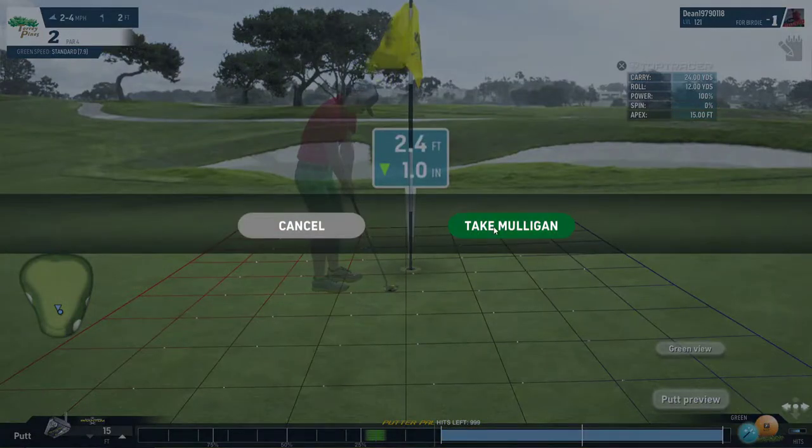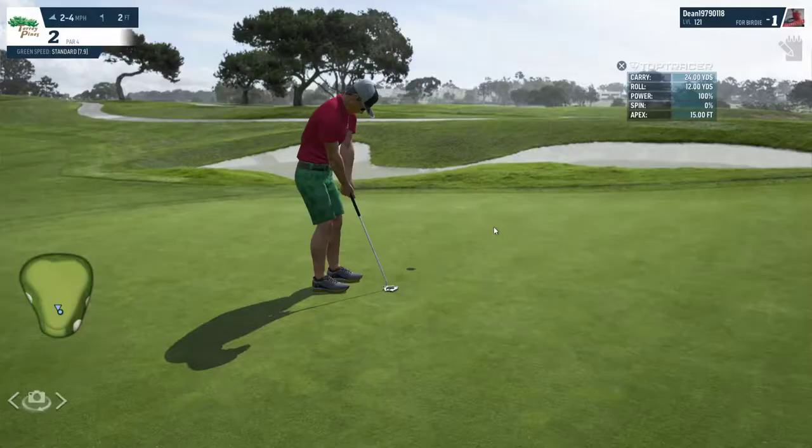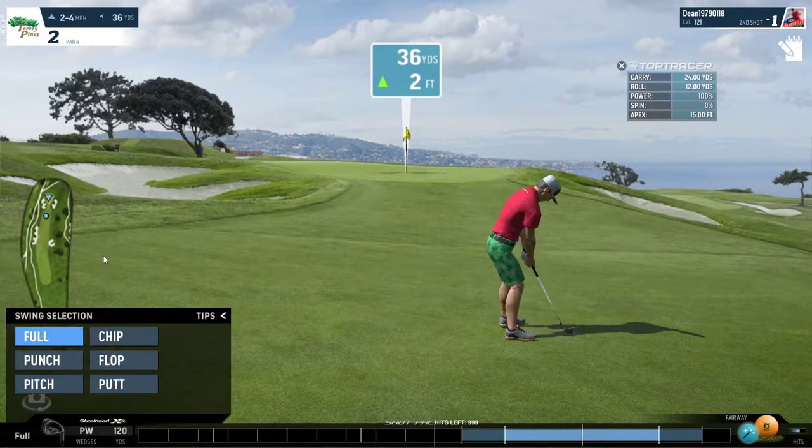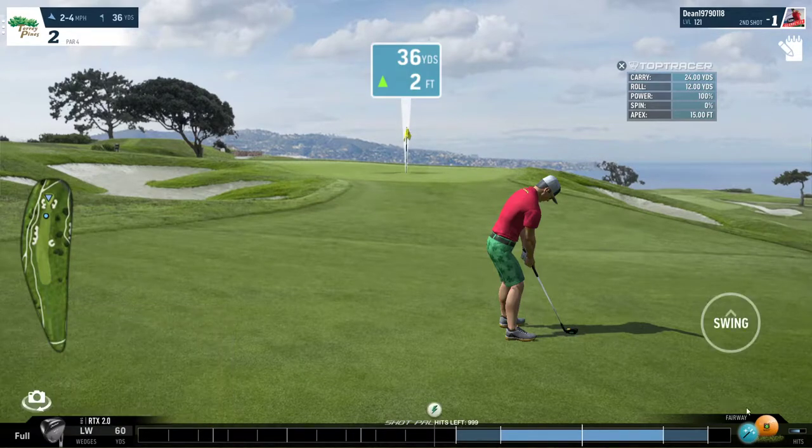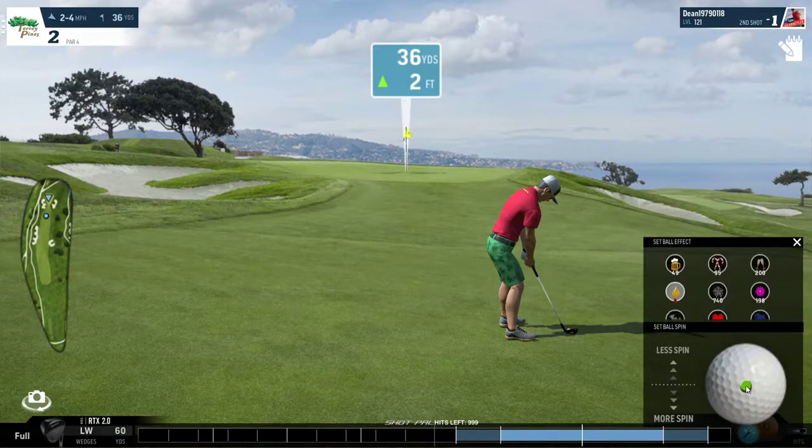We'll go back and look at another way to handle this. The other way would be to take a full power shot, use your lowest or shortest wedge, and use full backspin.